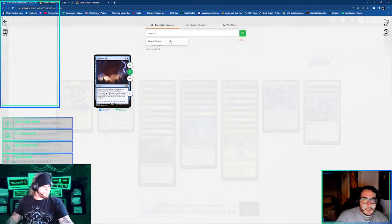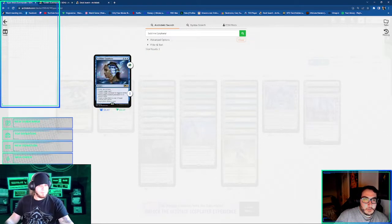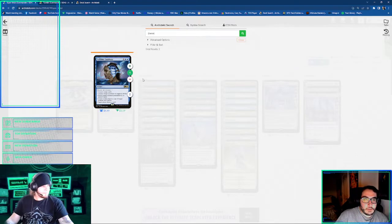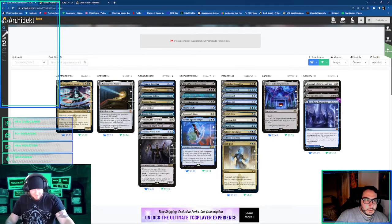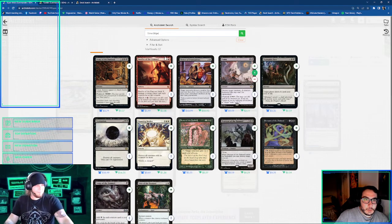Do you play Sublime Epiphany? Yeah. I think I'm running Damnation in there too, just because it's the double-sided. Damnation is great. Low-key, I think I have Time Wipe in there too, because a lot of times my commander's like one of the only creatures I have in play, unless I'm going for the combo win.